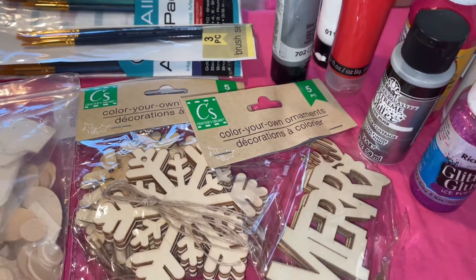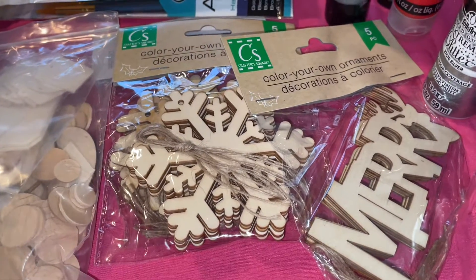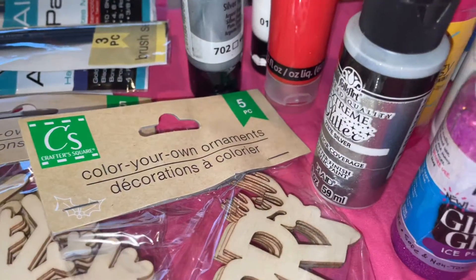So first what we're going to do is paint these ornaments — the wood ornaments. We will be doing some of them red, some of them silver, and white and blue.